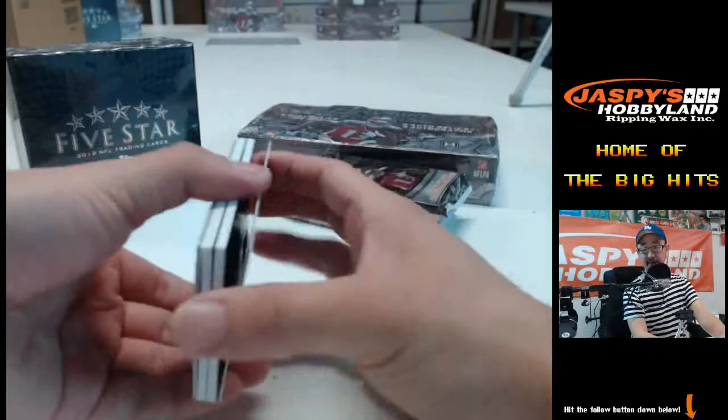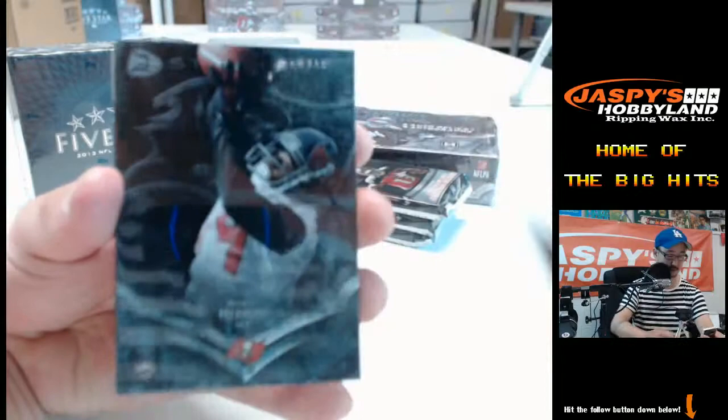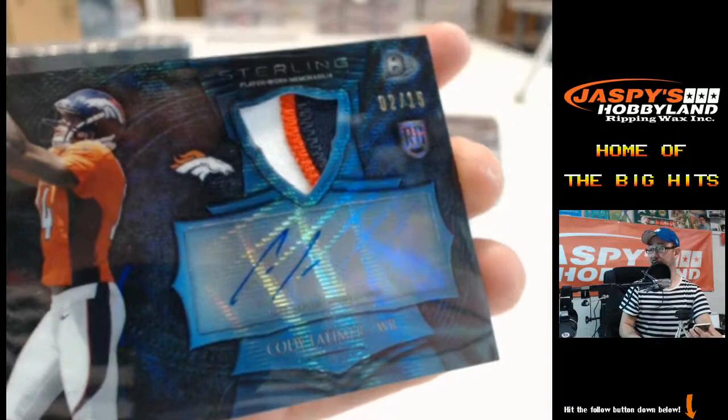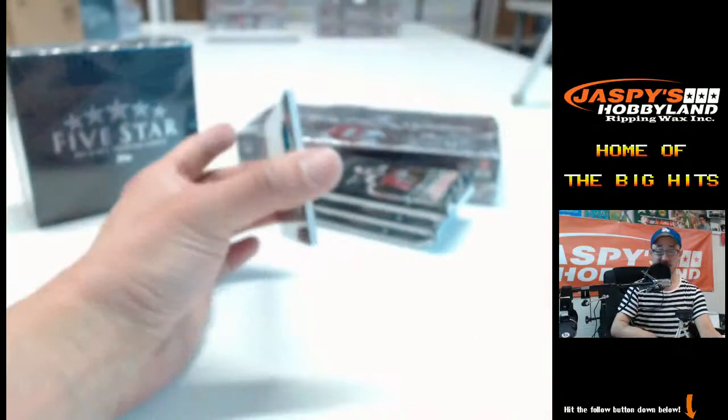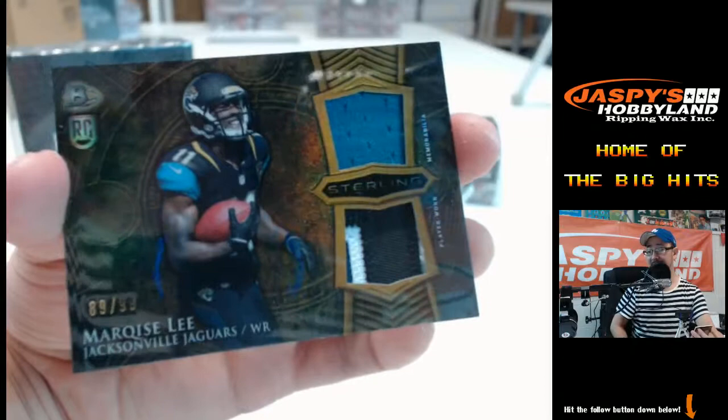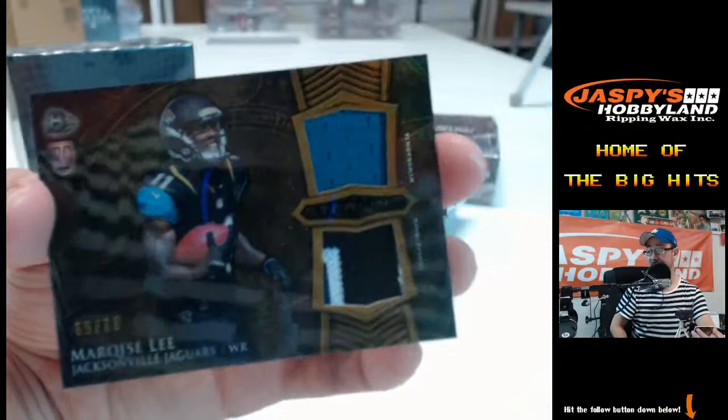Second mixer available, folks — if you're liking what you see, second mixer is available. Teddy Bridgewater, Robert Heron, Storm Johnson, and the next hit — Cody Latimer, 2 out of 15, three-color patch auto, Cody Latimer for the Denver Broncos. And next — Marquise Lee, what a nice patch, three-color dual patch of Marquise Lee, 89 and 99. NFC South gets that Saints card. Nice one for the Jaguars.